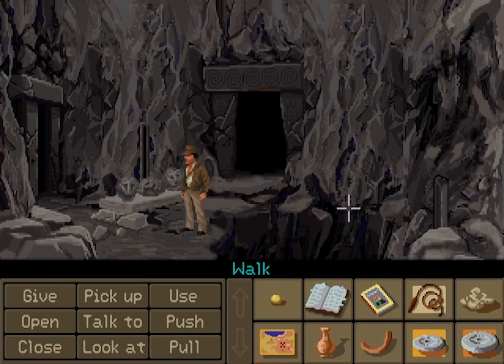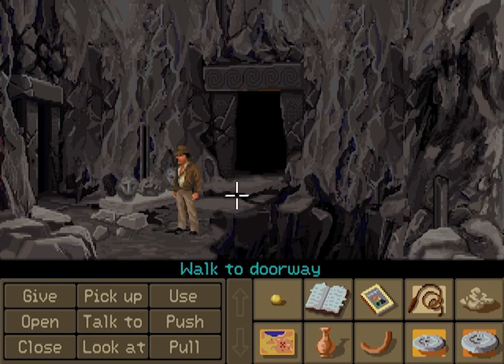Hello everyone, welcome back to part three of Indiana Jones and the Fate of Atlantis. I talked a little too much at the start of the last two videos, so we're just going to jump right in. Last time we took a hot air balloon to the Isle of Crete, did a little surveying, and made our way into the labyrinth at Gnosis. So let's jump right in and do a little exploring.